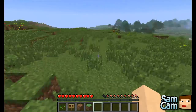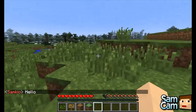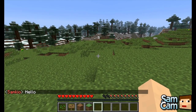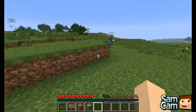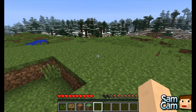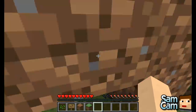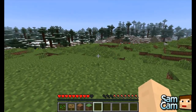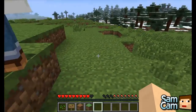Essentials Chat covers what people see when they say hello and stuff — it supports prefixes. As you can see, my name is Red, which wouldn't normally be, and that's because I'm op. But you can change these in the config, which we'll go over later. Essentials Protect is very similar to WorldGuard Protection, which allows you to disable fire spread in your world or stop people placing lava and such. And Essentials Spawn has the spawn commands.